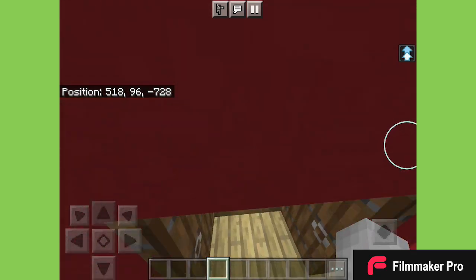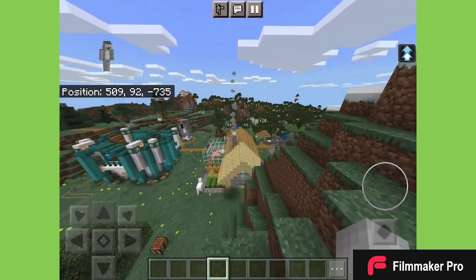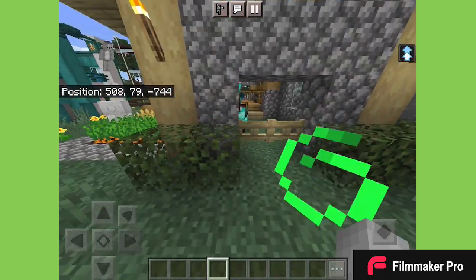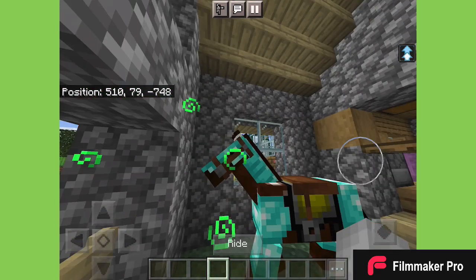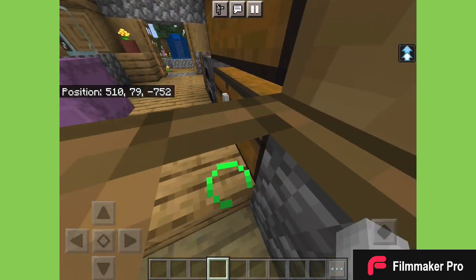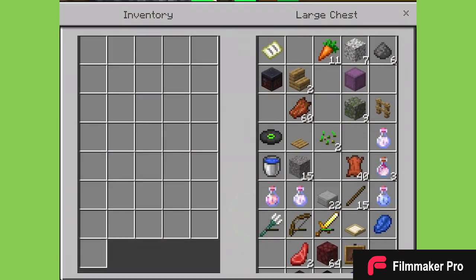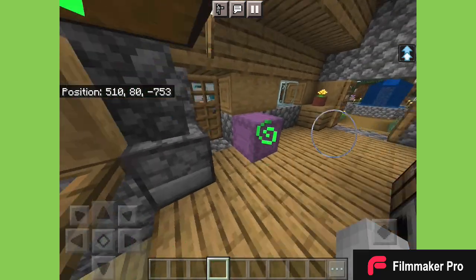Here is my original starter house, and here is the horse that I rode to get here. He was named by the real Emperor Llama — you should check him out. He was named Budunga Space. In here I just have a bunch of random stuff that I'm probably not going to use.